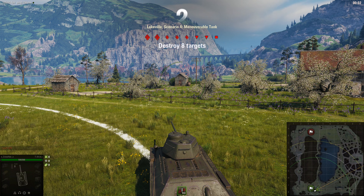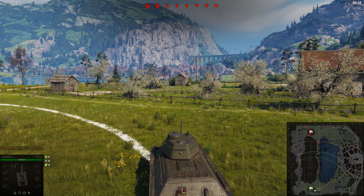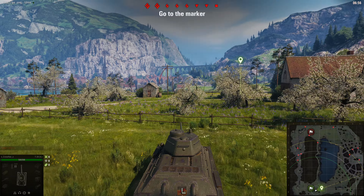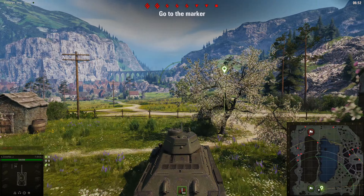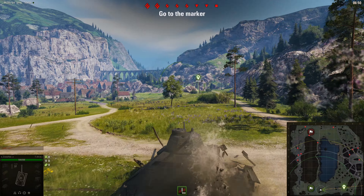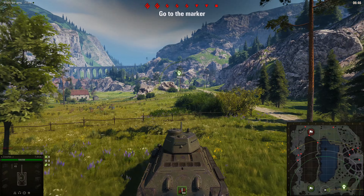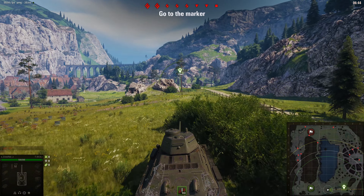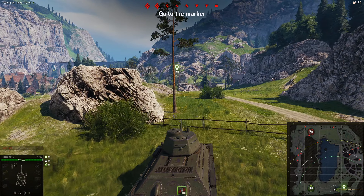On this training ground, resistance won't be fierce, but you should always stay vigilant in real battles and know the map nuances and enemy vehicle characteristics. Markers show the direction of movement. Remember that there are safe routes on the maps as well as dangerous routes. When you're on the move, use the terrain and your concealment. In real battles, you can wait for the enemy to become distracted before making your move.